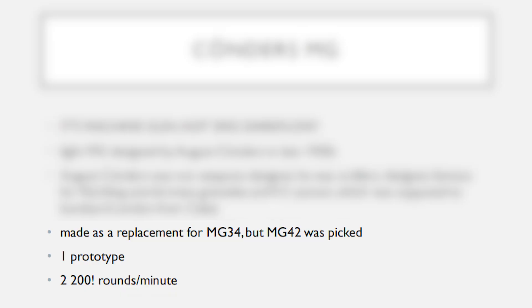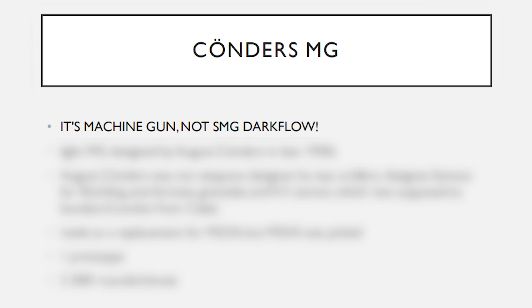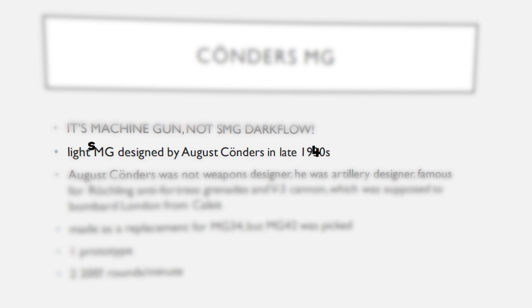The Koernders MG was a whole different weapon, despite them looking similar, which had an insane 2,200 rounds per minute fire rate — so honestly I'm very glad this MG version isn't actually in the game. Only one prototype was made of them both, hence the confusion, yet the devs are still calling it the MG. Perhaps the biggest indication it's an SMG is that its damage is half as low compared to most machine guns, because it uses pistol cartridge ammo.